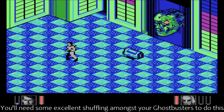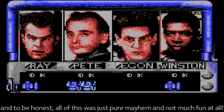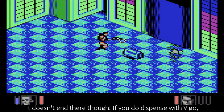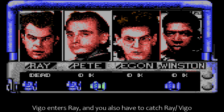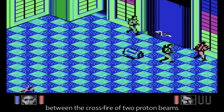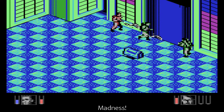You'll need some excellent shuffling amongst your Ghostbusters to do this, and to be honest all of this was just pure mayhem, and not much fun at all. It doesn't end there though — if you do dispense with Viggo, don't sit back and wait for congratulations. Viggo enters Ray, and you also have to catch Ray-Viggo between the crossfire of two proton beams and hold Ray in front of the painting. Madness.